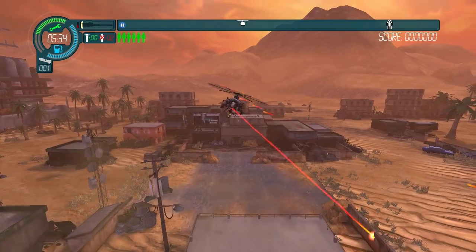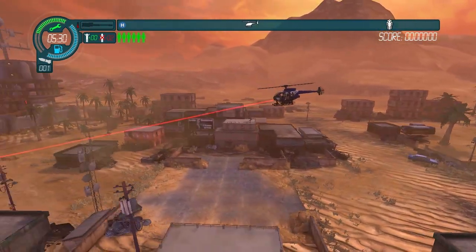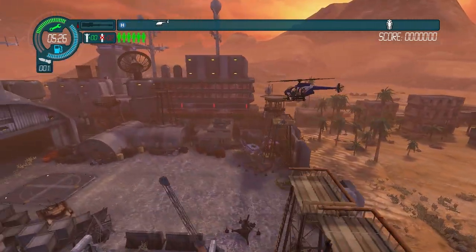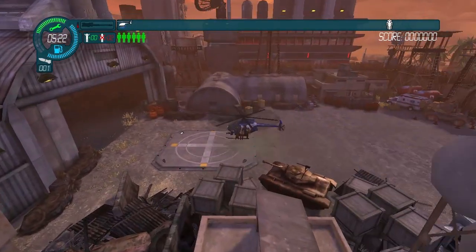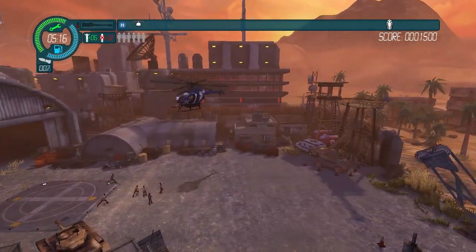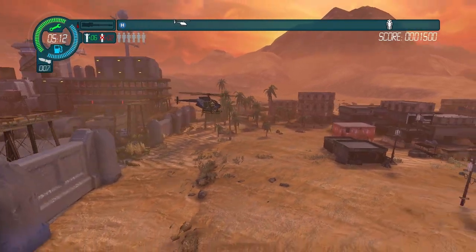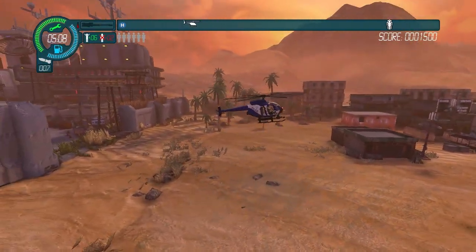Let's make a move and at least land these guys. If you land too hard, by the way, you kill the guys on the chopper, so you've got to be fairly careful. Why did they make winning so painful? It's like you rescue some guys and they all yell at you simultaneously, giving you a migraine. I don't want to rescue these guys — I want to kill them.